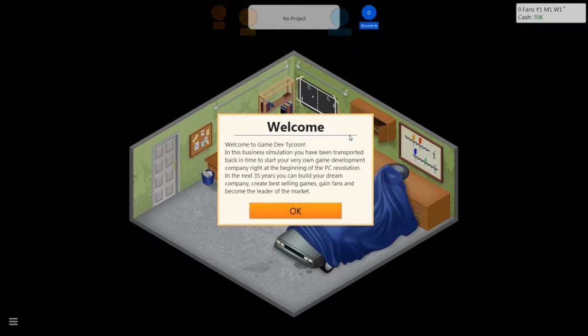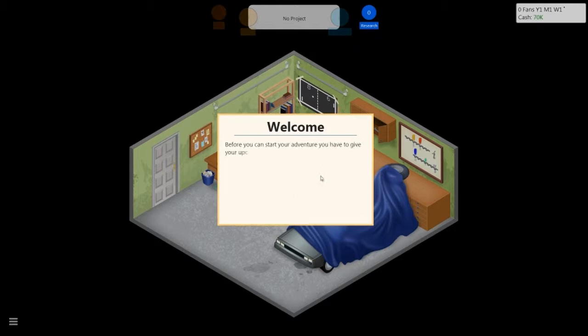I'll read this out for you if you can't see it. It says: in this business simulation, you have been transported back in time to start your very own game development company right at the beginning of the PC revolution. In the next 35 years you can build your dream company, create best-selling games, gain fans, and become the leader of the market. So basically, we'll get right into it because I don't want to do any dawdling around.